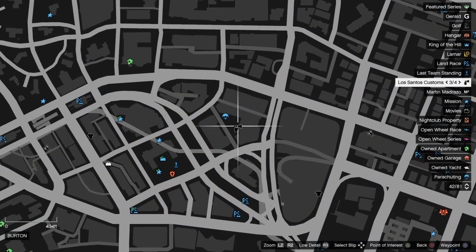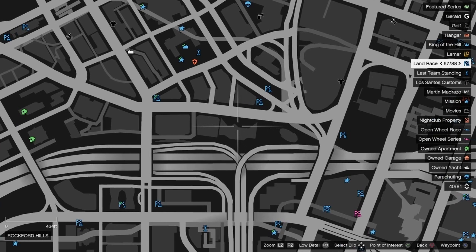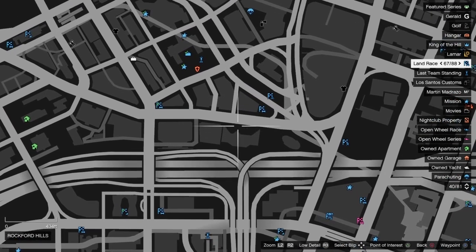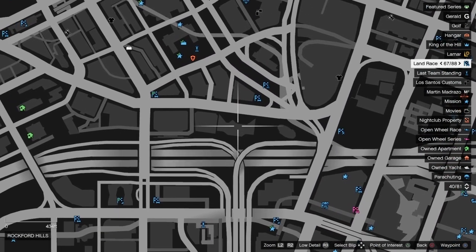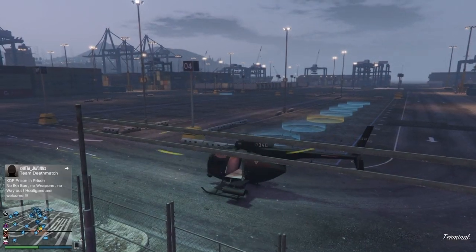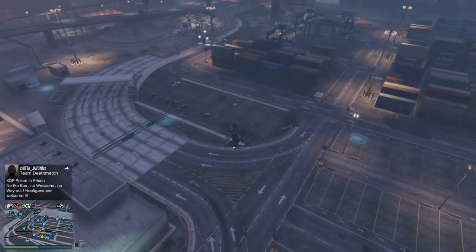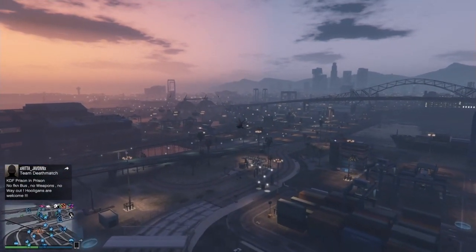Once you're inside your Buzzard, pull up your map and go to this area: there's an E-shaped building almost directly across from Los Santos Customs in the main city. Go ahead and pinpoint it on your map. I'm going to skip ahead since it takes a while to fly there, but that's exactly where you want to go.